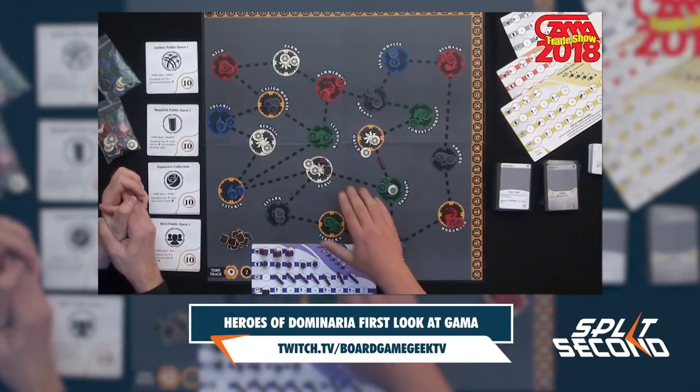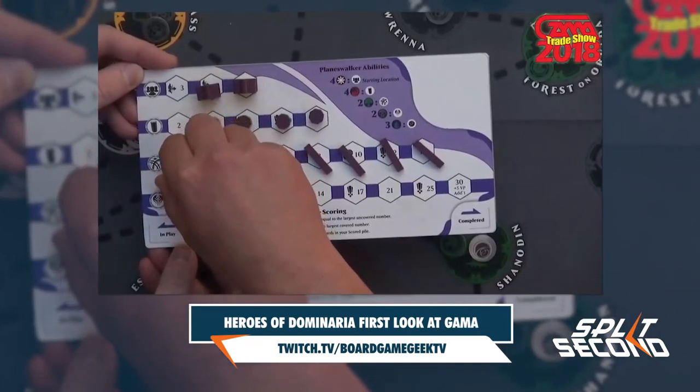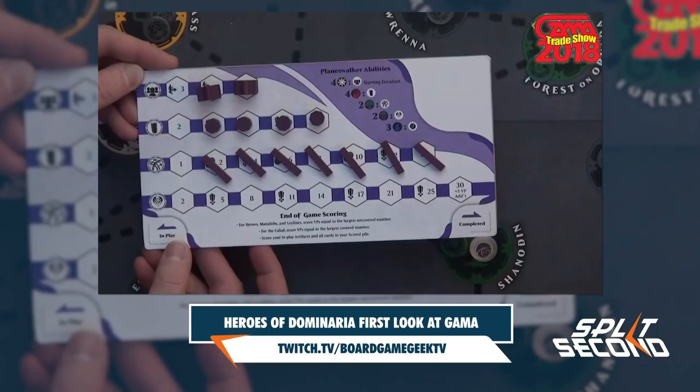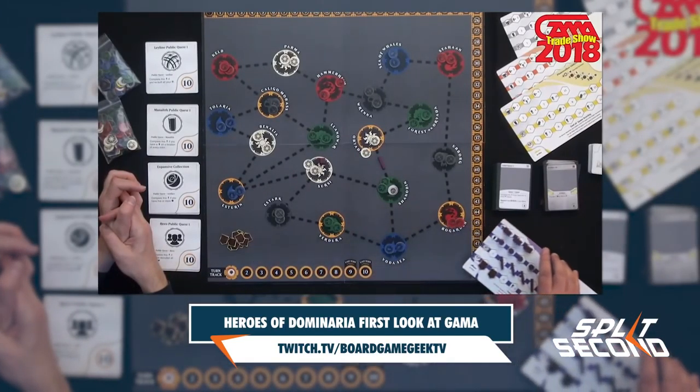The game didn't have final graphics or artwork, but it was shown to be a Euro game with a limited amount of turns based on the number of players, a character board for each player that encompasses about 80% of the game's rules, and a map that players will manipulate to gain advantages in the game.